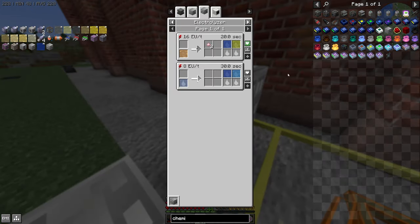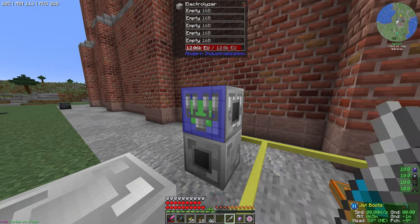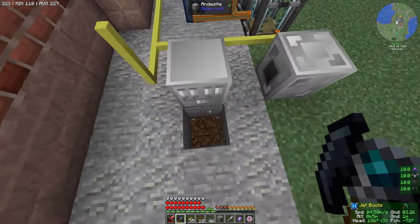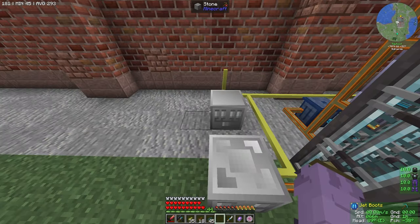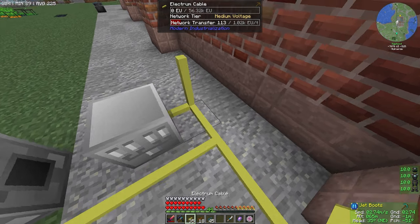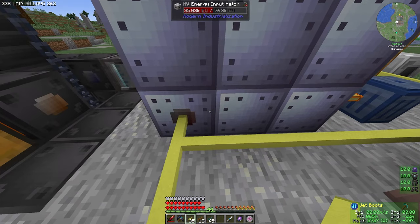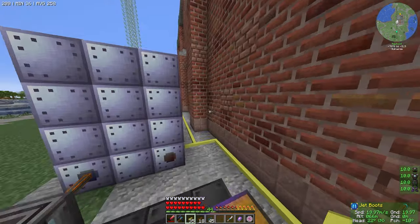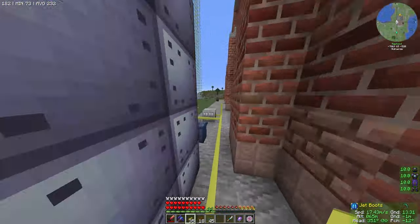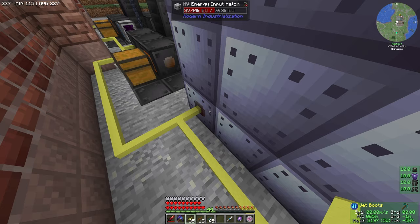This electrolyzer up here is going to make us our hydrogen from water. I'll do electrolyzer on the bottom and then a water tank right below it. So this has water and it will electrolyze eventually, once it has power. Why don't you have power? This cable has 162,000. I might need to do another line specifically to one of our storage banks because this might use too much power.